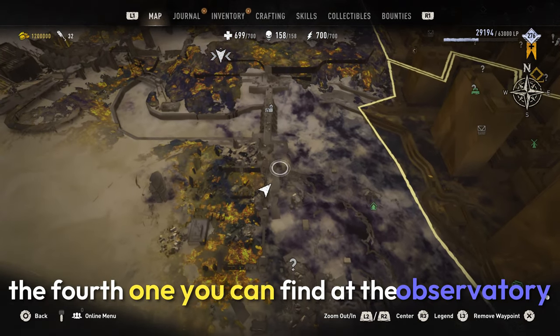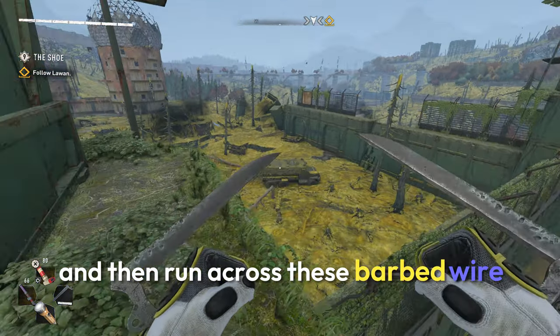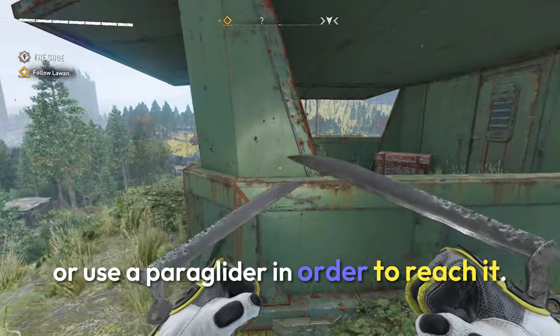The fourth one you can find at the Observatory. It's in the second tower, so you'll have to climb up and then run across the barbed wire to get it, or use a paraglider in order to reach it.